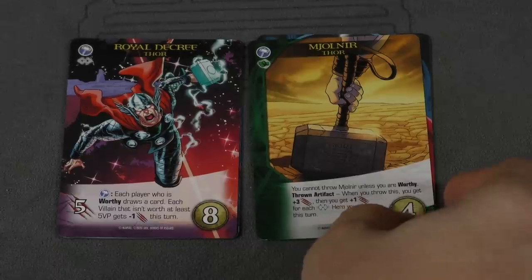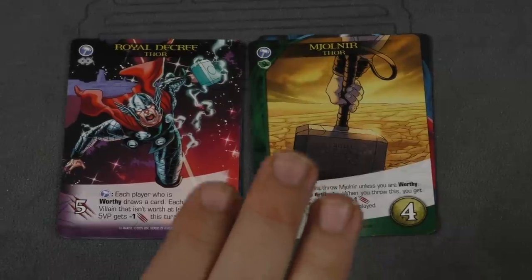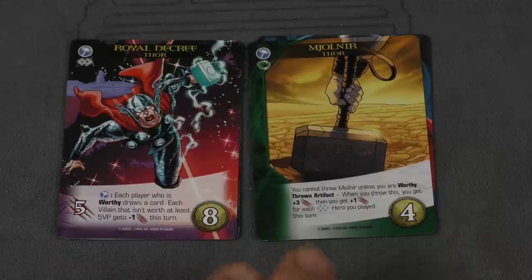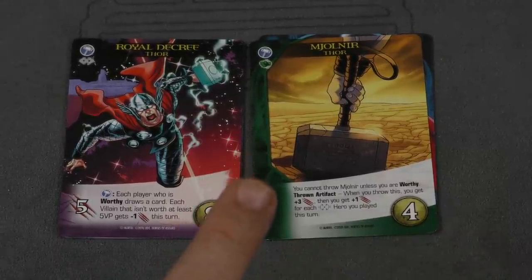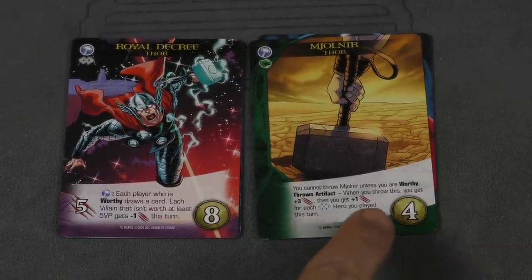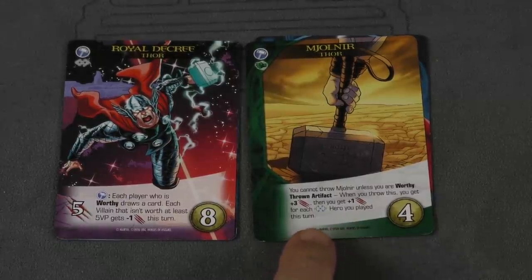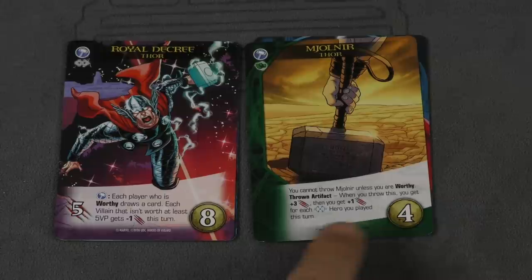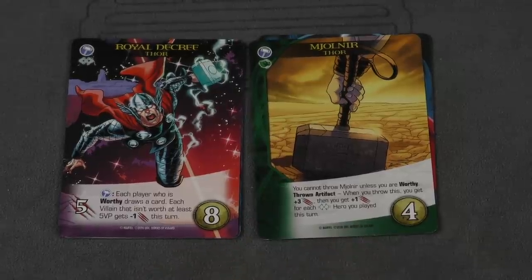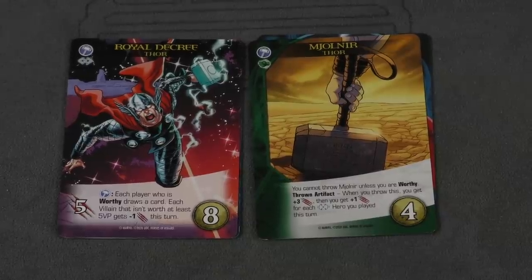We do have Thor's hammer here. This is an artifact — artifacts have been in the game before, but essentially an artifact, when you play it, stays in front of you and is not discarded at the end of a round. These are now thrown artifacts, which means you can discard them in the future to get a bonus. When you throw this, you get plus three attack, then plus one for each blue hero you play this turn. That's pretty cool and very thematic. The rulebook says it's the most famous thrown artifact in the Marvel Universe — I might argue Captain America's shield is more so.